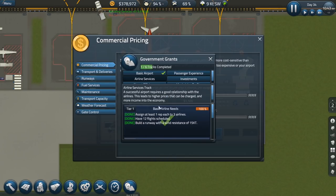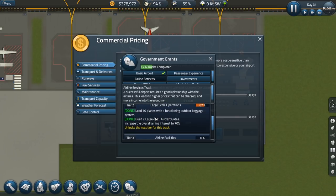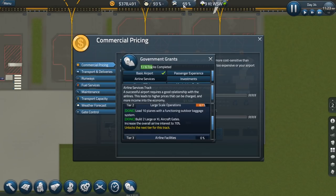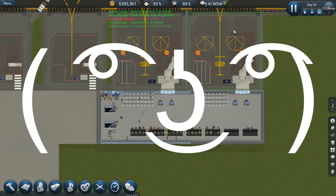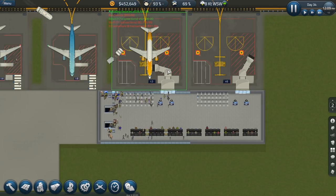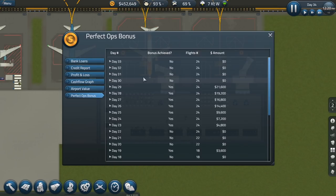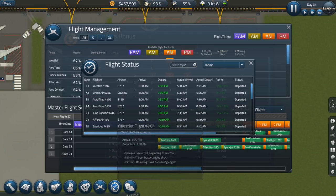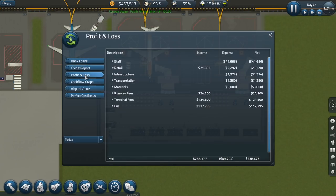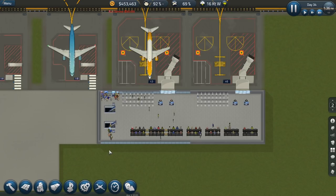If we go into the grants for airline service, I believe this is done — increase overall airline interest to 70. Our airline interest is at 69, so we're right there. I wonder what we need to do in order to get that bumped up to 70? Probably if we lower our costs a little bit that'll probably help, which I really don't want to do, but unfortunately I think I'm going to have to. Where was that again? Flight status? No. Flight management? I don't believe it's flight management.